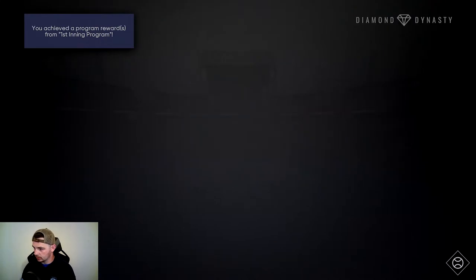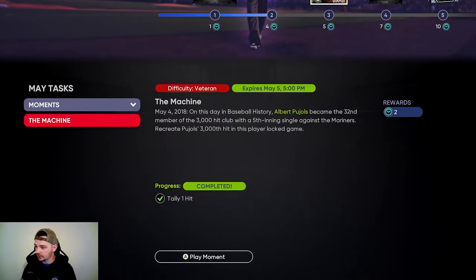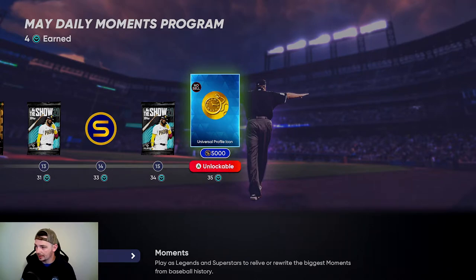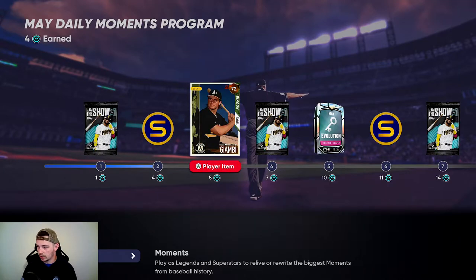In case you're new and you find yourself learning about Diamond Dynasty, I'm going to give a quick rundown of things you should be doing. First and foremost, always do your daily moments. As you can see, I have already completed today's daily moments. You're given reward points and when we finish up this one, we'll be able to get 5,000 stubs. There's a lot of great things you can get in here for free. I've already got my rookie Jason Giambi card, but if you haven't done that, they're giving you another opportunity — and trust me, you want to get that rookie Jason Giambi so you can get him Diamond.